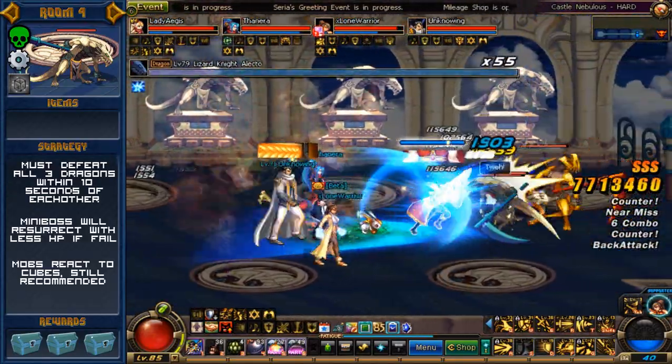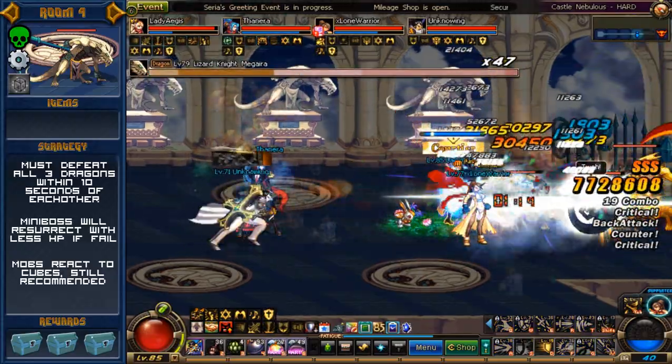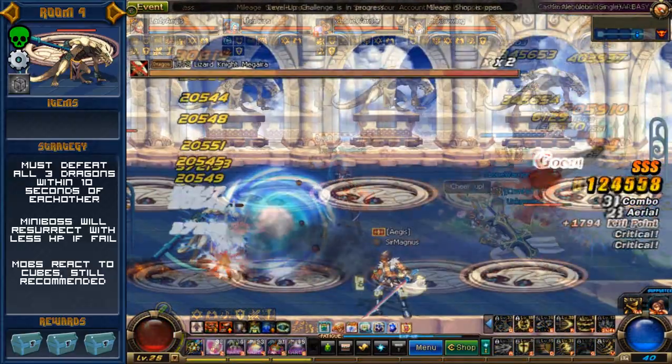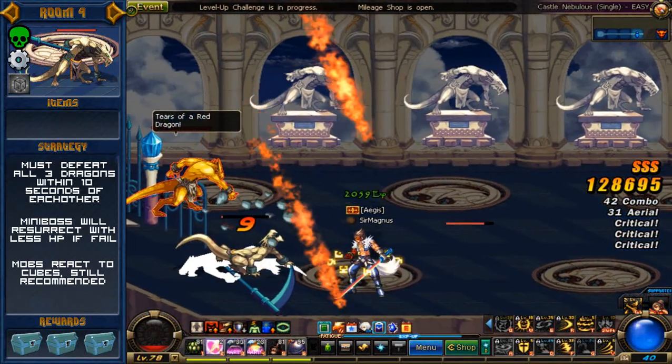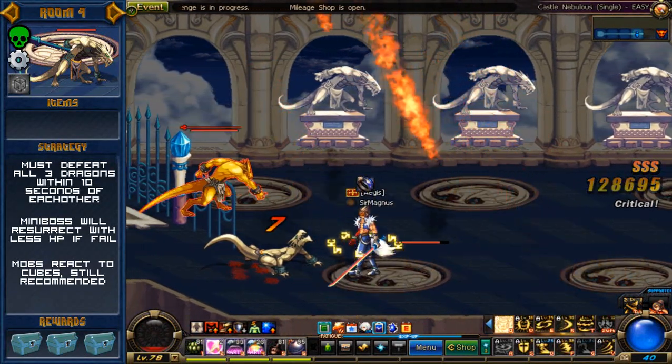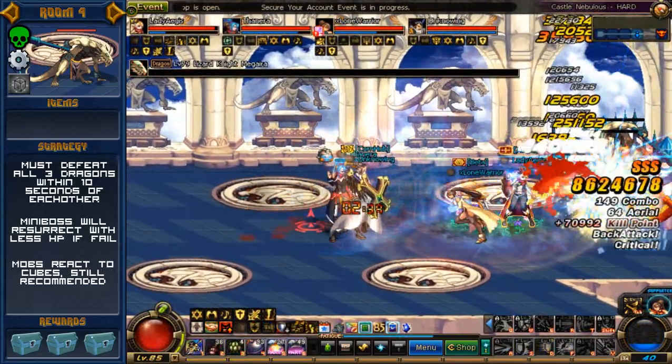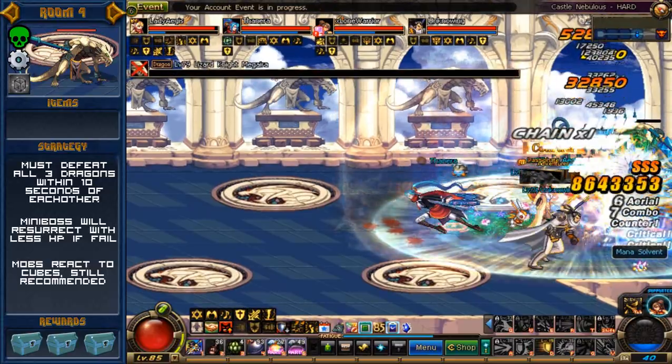This is technically a mini boss fight and the rules are simple: you have to kill all three dragons. The gimmick however is that they must be killed at relatively the same time. Once a dragon is killed, you have about 10 seconds to kill the others to avoid it being respawned. There are cube reactions from the bosses, but I won't go so far as to say not to use them.